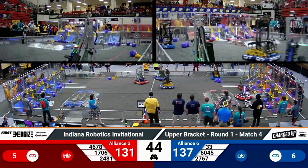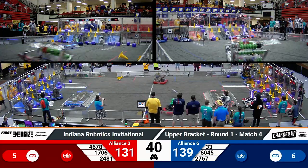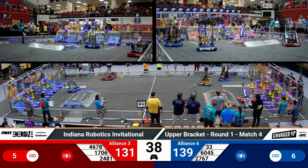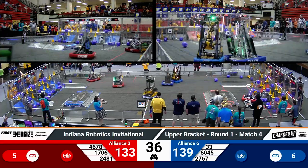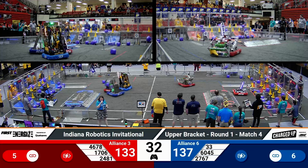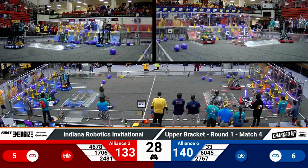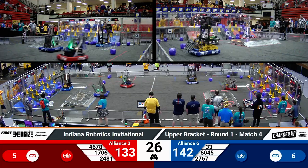Their alliance partner looks like they're trying to pick up an already scored cube. They rotate that cube with their wrist and place it in the middle row of the co-op grid. That changes a two-point cube on the floor to a three-point cube in the mid, and does complete a link, so that's going to bump their score a little bit. Blue Alliance, though, has pulled ahead by about five points as we enter the final moments of this match.